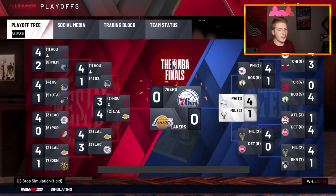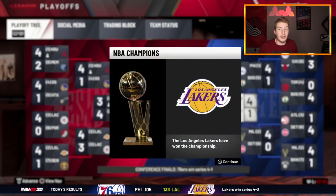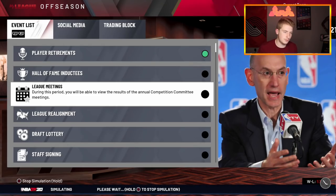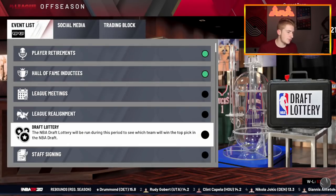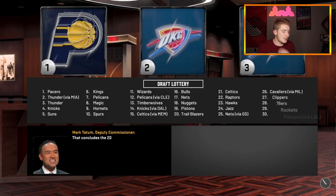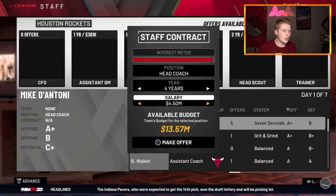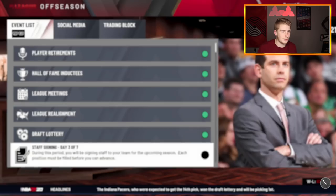We made it to the Western Conference Finals again. The main thing I want to do is upgrade the small forward spot — that's the plan. We'll try to keep everything else relatively the same. PJ Tucker is just so old now; if he wasn't old I'd keep him, but he's just up there in age. I'm going to try to upgrade that spot. Mike D'Antoni, we're going to bring you back — no reason to let you go. We're going to get a decent assistant coach and head to the draft.